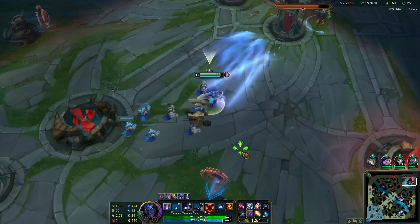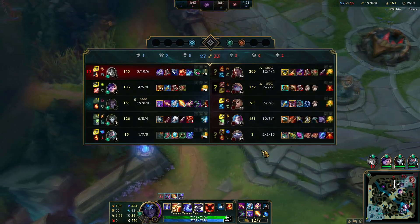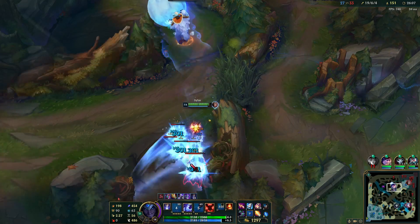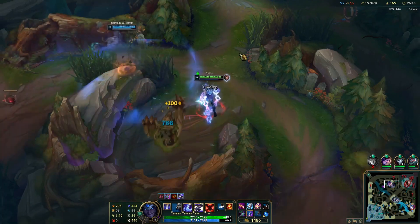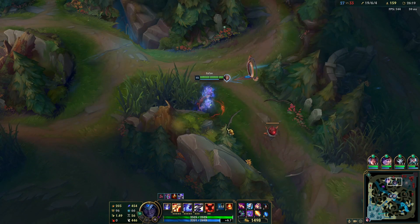Even if they start recalling now, I'm gonna take at least one tower. We have to be smart about this and start playing them, because I'm actually carrying our entire team — I have 19 of these kills. I'm gonna take that as well for my troubles. Yuumi's permanently on Darius now, which just makes my life ten times harder.